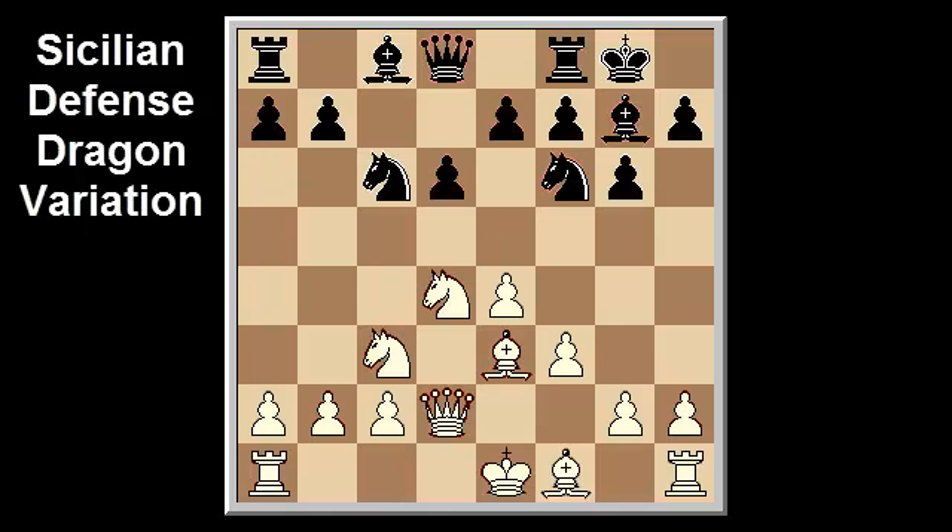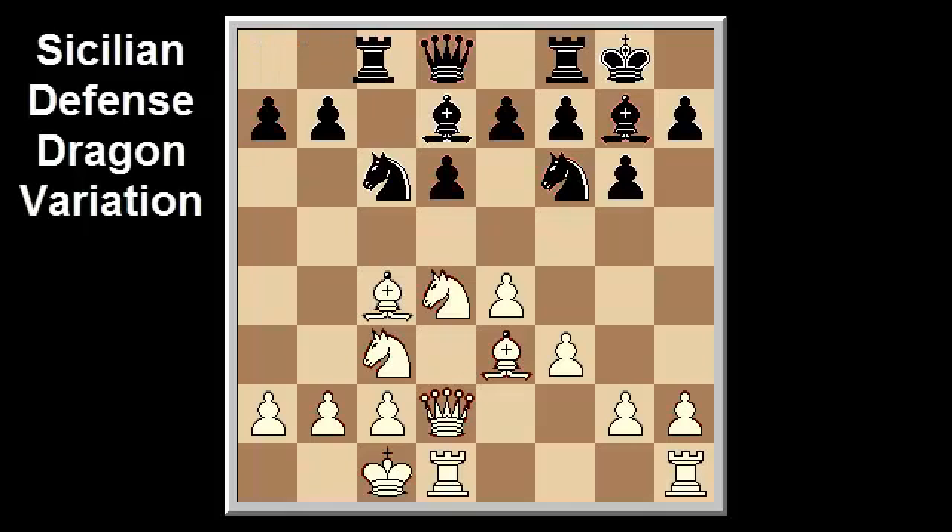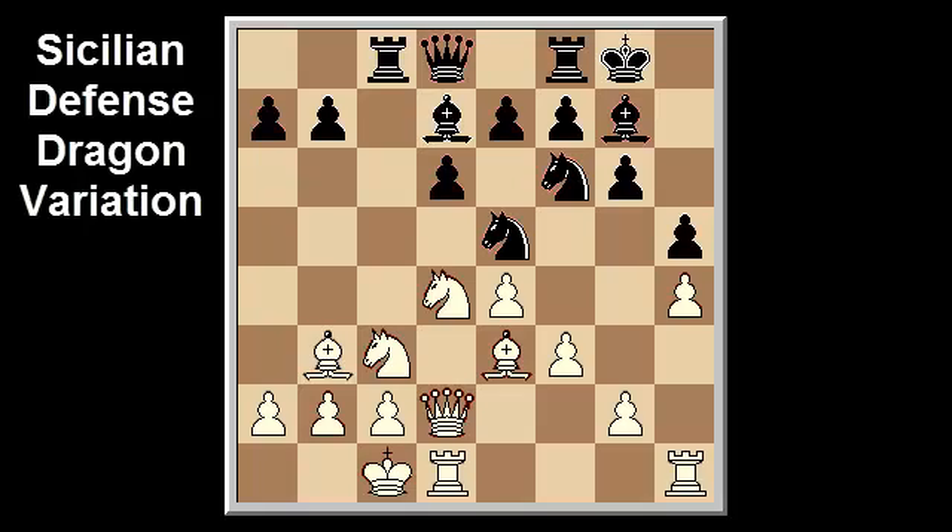The Soltis variation was the main line of the dragon up until the late 1990s. Garry Kasparov played the move three times in the 1995 world championship against Viswanathan Anand, scoring two wins and a draw. The line goes bishop c4, bishop d7, castle queenside, rook c8, bishop b3, knight e5, h4, h5 — the key move, holding up white's kingside pawn advance.